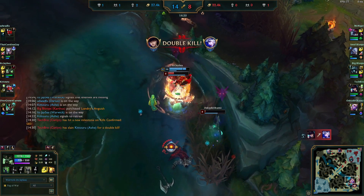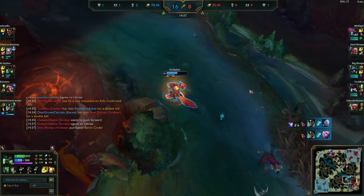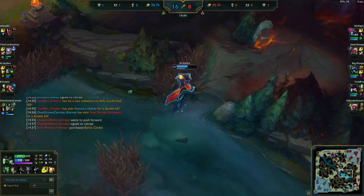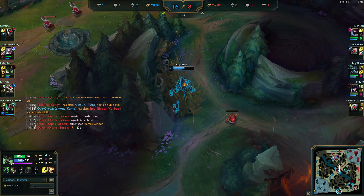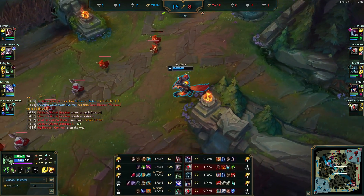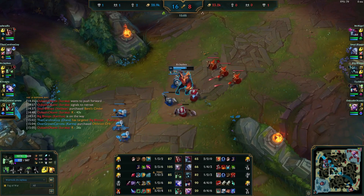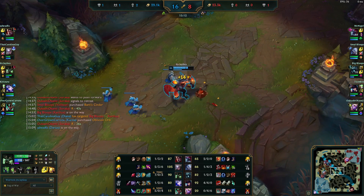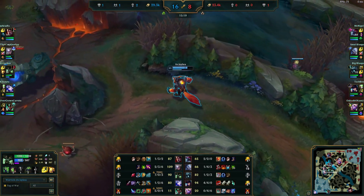We try to R Soraka but hit Volibear instead — he jumps in front and Karma picks up both kills. At about 15 minutes we're up 8 kills and have a 6,000 gold advantage on the enemy team. Our bot lane is doing okay — Karma's got 5 kills and we're 7-0-3. Once you're this fed you just keep pushing. The game will not go past 30 minutes 9 times out of 10 when you're this far ahead — the enemy team will just give up.